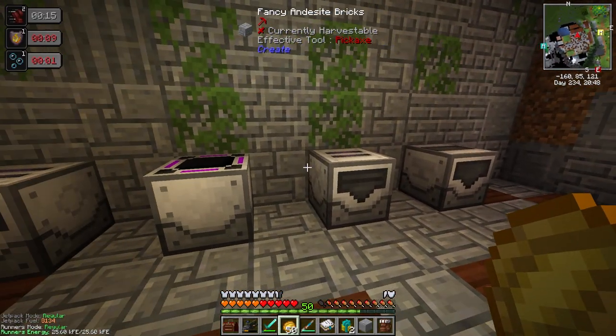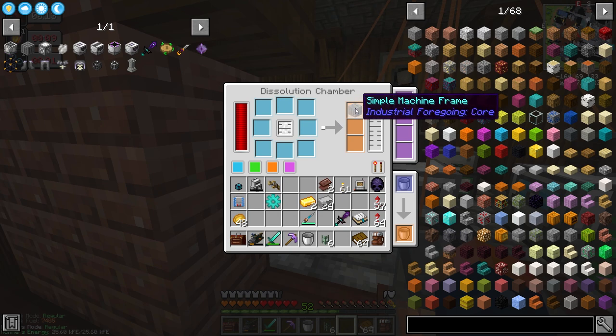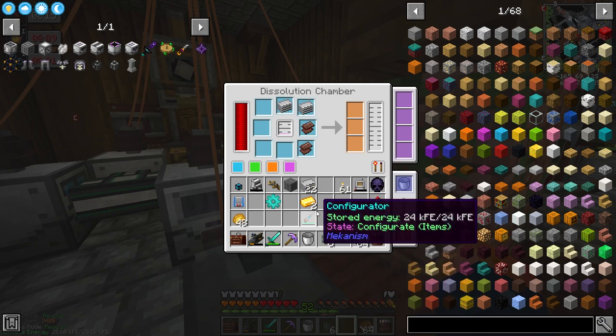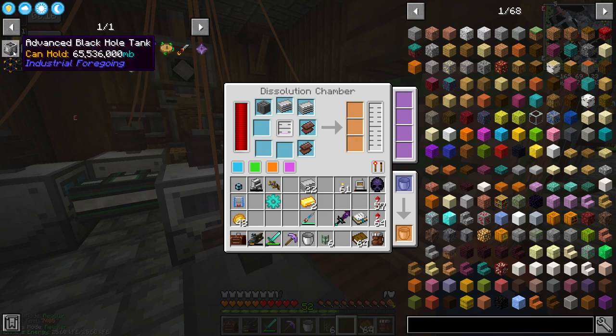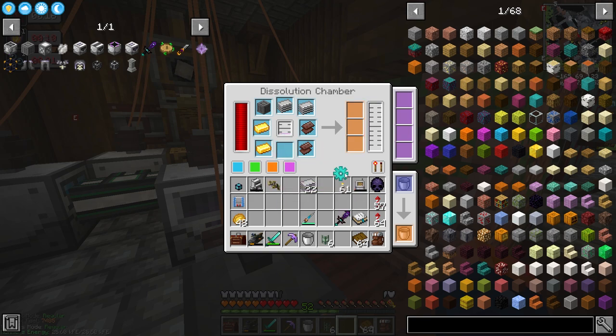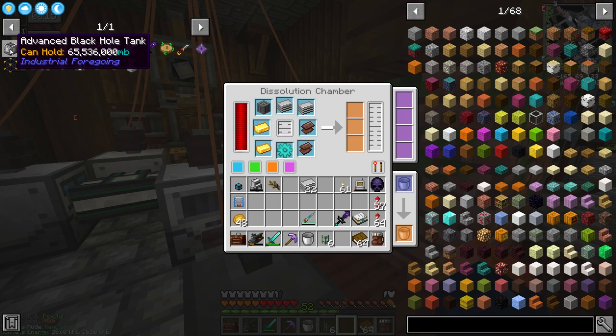I am back at the dissolution chamber. I'm making another one of these — the advanced black hole tank. Look how much that holds: 65,000 buckets. Yeah, that's a lot, and I'm going to need that because I want to have some sort of buffer for my fluids — or for my experience — so that way if we're doing something else and this is running, we can keep that running and keep our backlog of experience, which is exactly what we need if we plan on enchanting a lot of things.